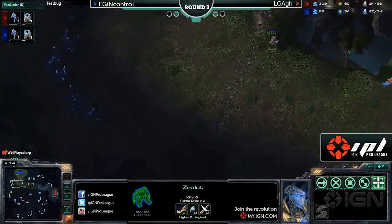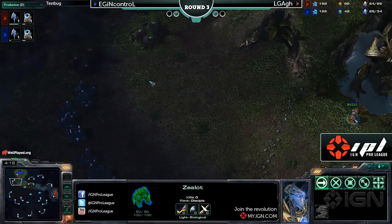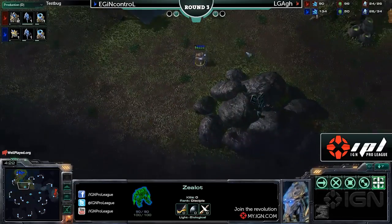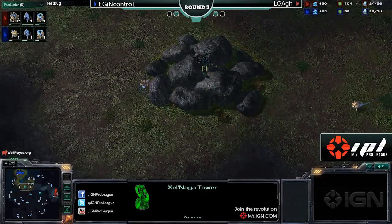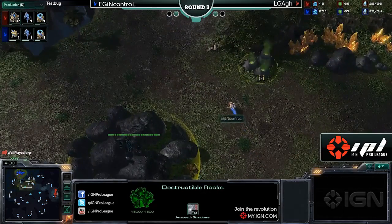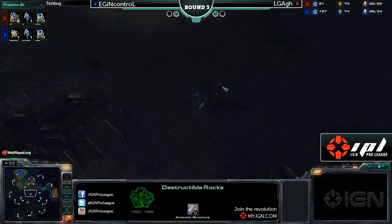Let's have a look at the way this map is designed. You've got your natural expansion down the bottom right there, although you have this very large open area — no ramp into that. And you've also got a Zelnaga watchtower in the middle of a pile of rocks, which you have to actually work your way through in order to gain access to. An intriguing idea.